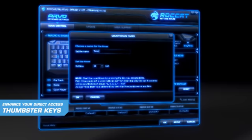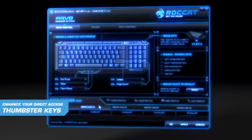Use the powerful thumbster keys to enhance your direct access to important functions such as the Rocket Timer. Three, two, one, go.